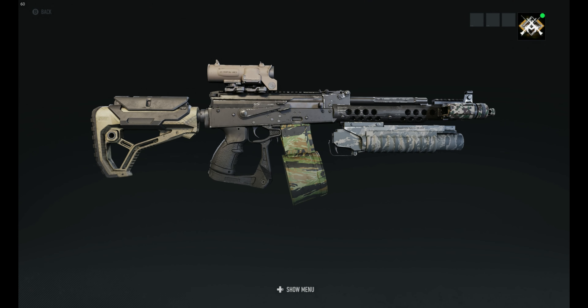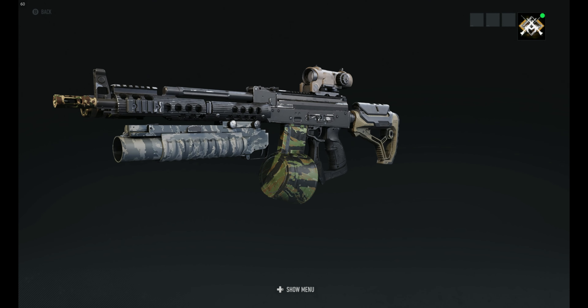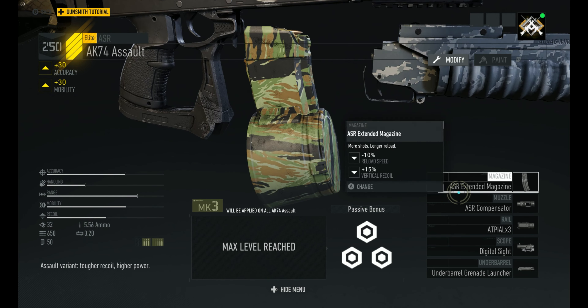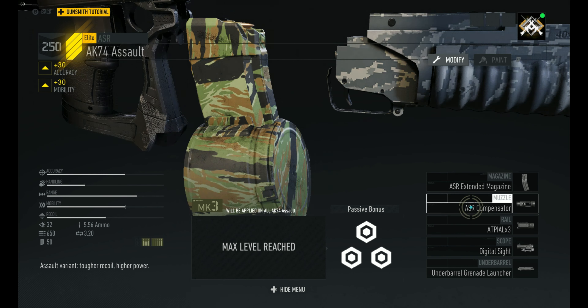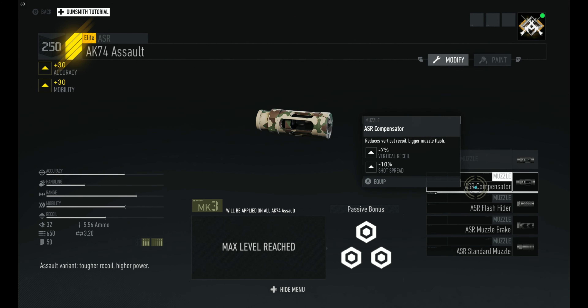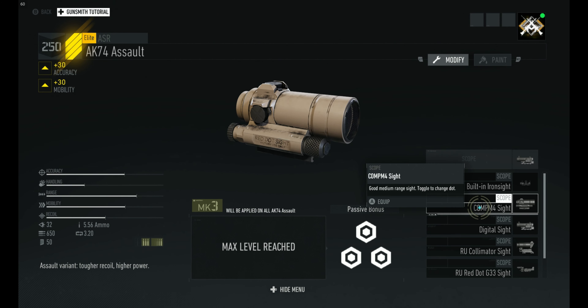I finally unlocked the AK-74 Assault Rifle from Battle Rewards. You get them from the battle points from doing the faction missions every day. They did an update today, the 22nd of October 2019 — they've actually upped the cap from 400 to 600 and some of the missions have been doubled in battle points.